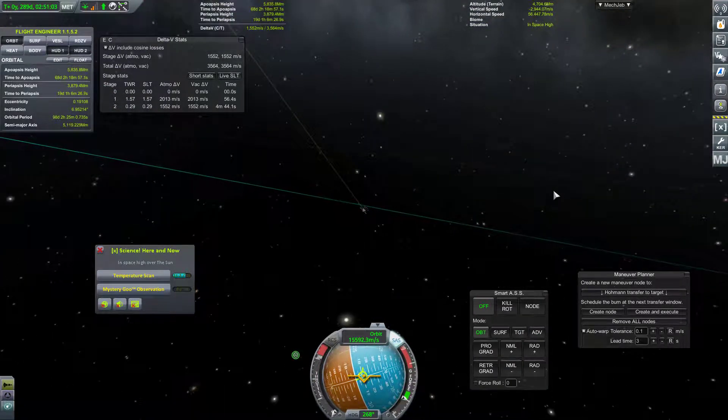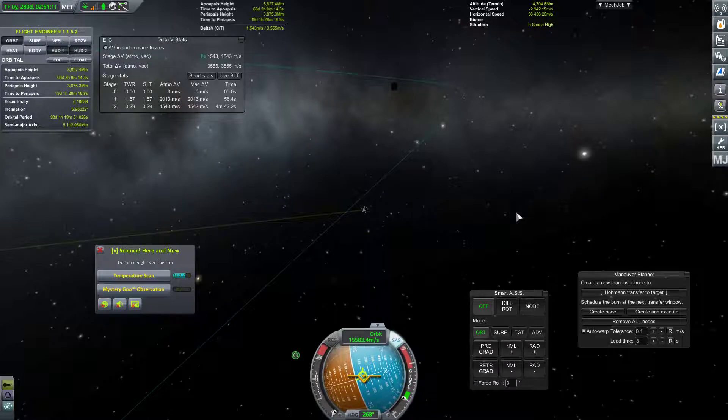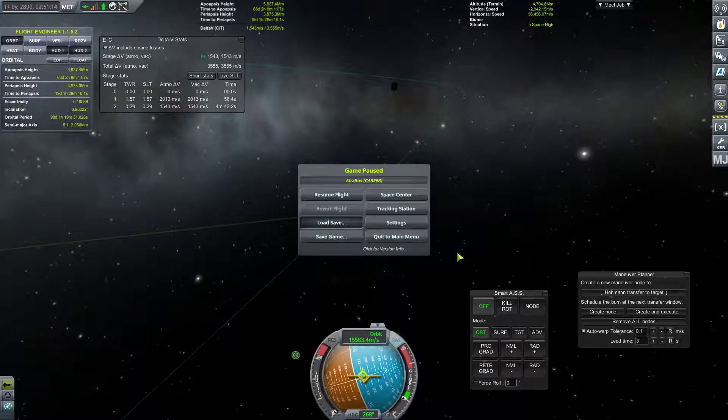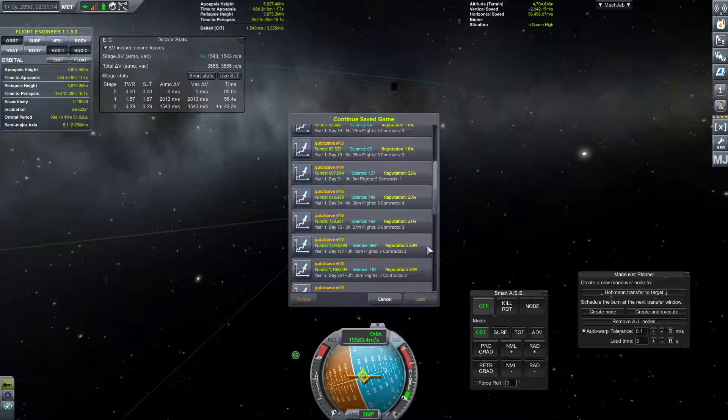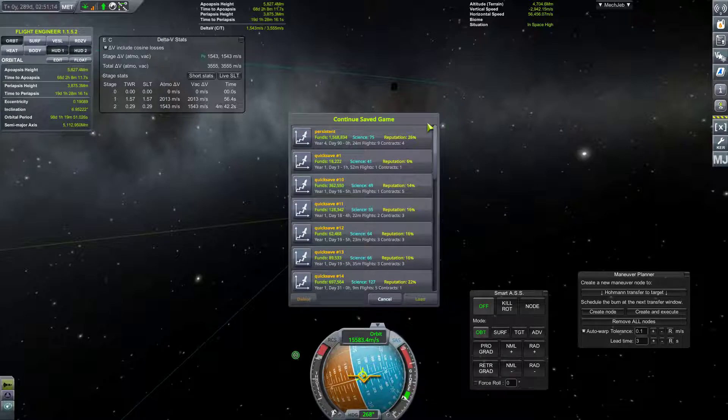We're definitely still orbiting the sun. I bet I know what happened. You know what? Let's just load our latest save — Year 4, Day 90. I think it was the RCS that pushed us out of orbit. And I'm not entirely sure why that would have happened, but we're still orbiting the sun here.